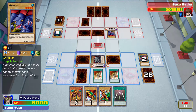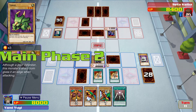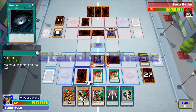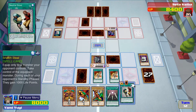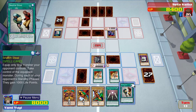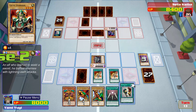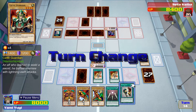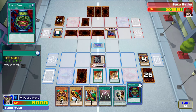Red Dragon Archfiend, Stardust Dragon - I don't think Black Rose Dragon had one. It's been a while since I've played this game. Jesus, game - I have two Heart of the Underdogs and you could not give me a single normal monster? I'm purposely holding these cards in case they find some way to get past Giant Soldier of Stone. I'm too used to the speed-up option from emulators - I'm just so impatient now.